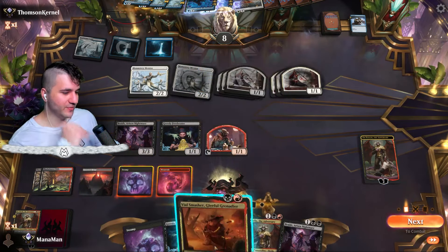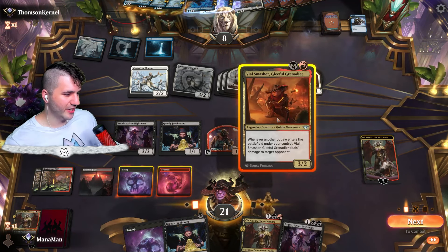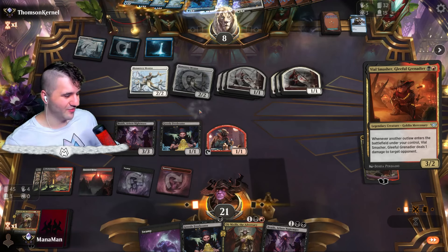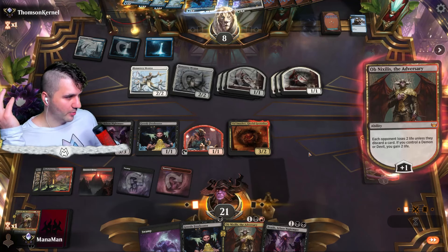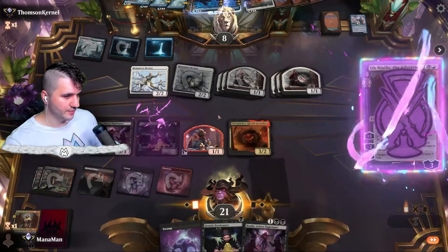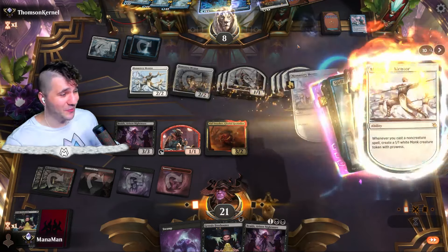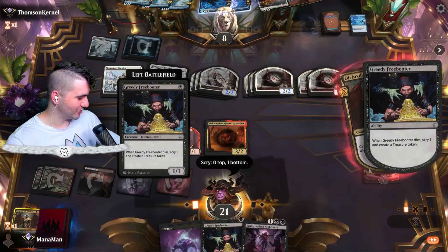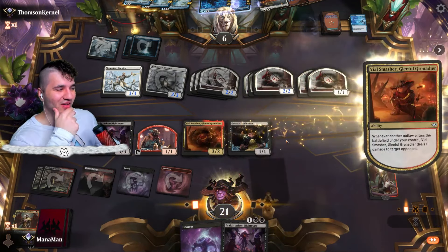Vile Smasher — we can do that because it's a token. File Smasher and another Obnixilis. They're going to go for Sunset Revelry — that's going to give them some life. Anything with life gain is really hard to combat here. We don't have a better board so there's no point committing to the board. 'You lose everything' — we're about to lose everything. Greedy Freebooter. Spell Pierce — that's it, yeah. I mean we're going to have to give it up. Laughing Jasper Flint — I think the game's pretty much over.